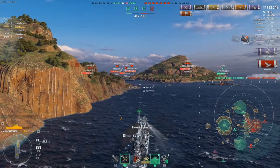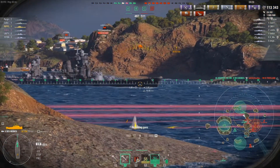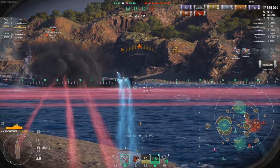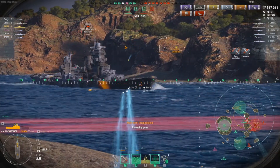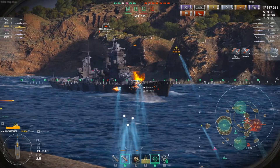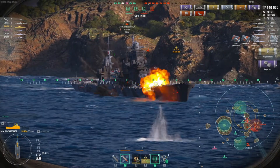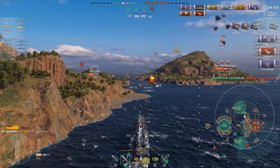We knock out the DD and then notice a Yoshino broadside to us. Immediately switch to AP, aim for the bow — citadel, two citadels, 16,000 damage. He starts a slight turn to deflect our shells, but I get one lucky shot to take out his guns. Aiming at the superstructure gets us the winning kill — second kill of the game.